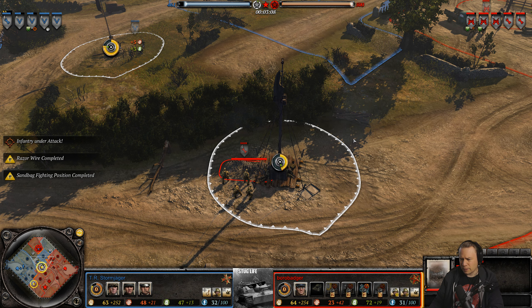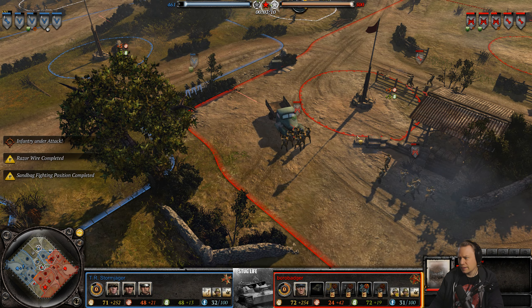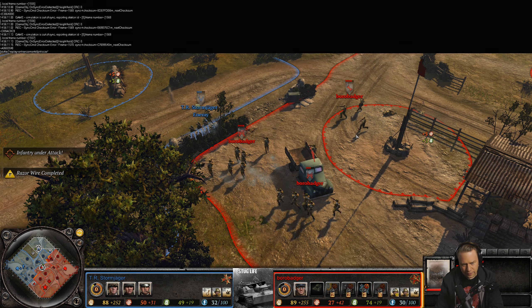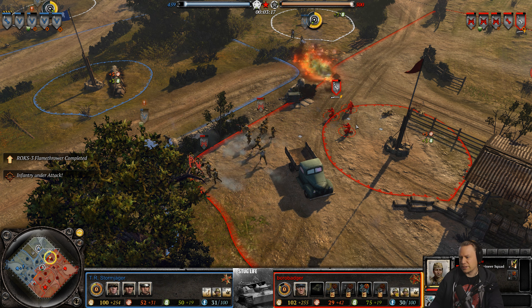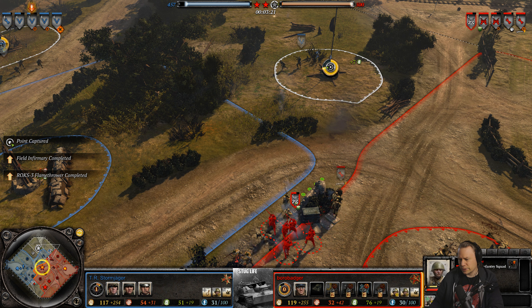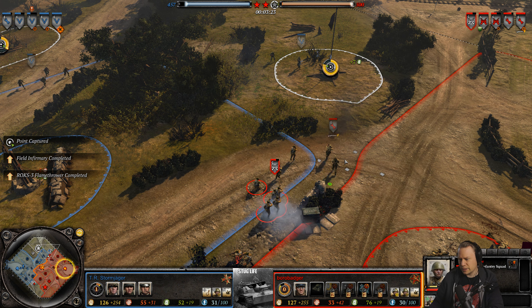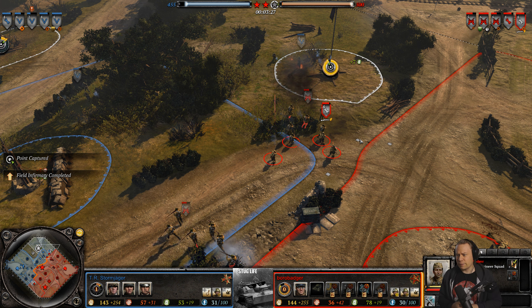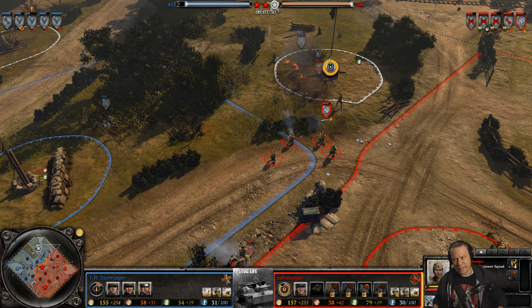Fuel switching hands and just a sandbag. A little bit of barbed wire to prevent a sandbag there. Flamethrower — nice, just in time! Good timing on Borobadger's flamethrower. Notice how he merges conscripts into the flamethrower squad so he can keep that high-DPS unit on the field longer as it's getting focused down by the grenadiers.